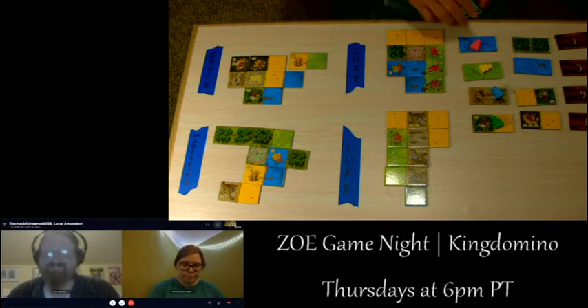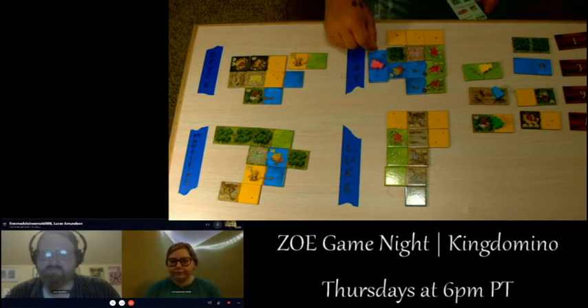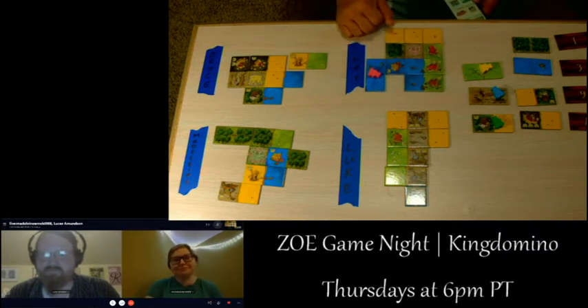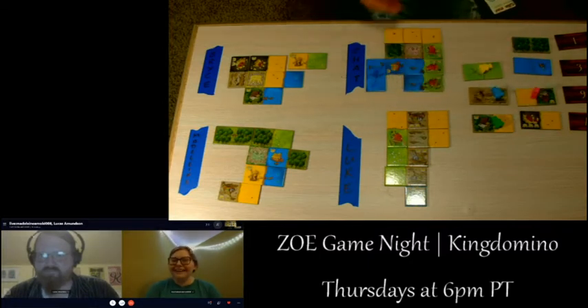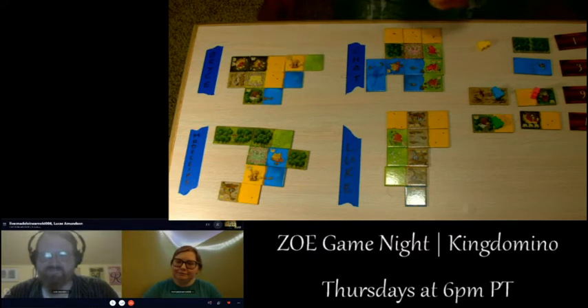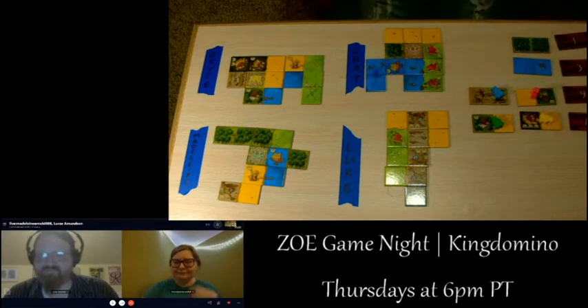Chat selects tile three for next. Yellow places the dragonfly tile and takes the remaining one. Luke looks at his two swamp tiles: one has one crown and the other has two. He places off the one with two crowns, which should net him a lot of points. He then picks the double water tile.